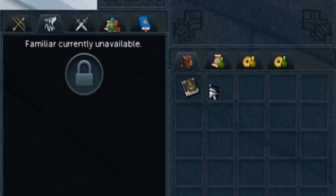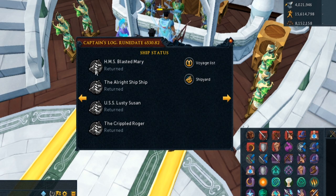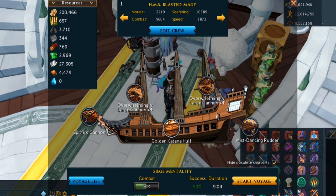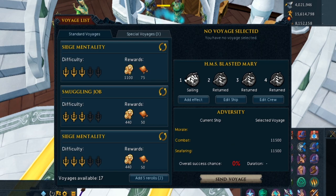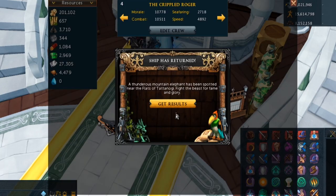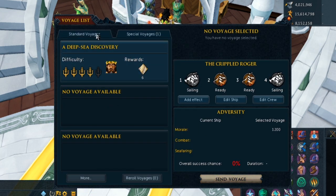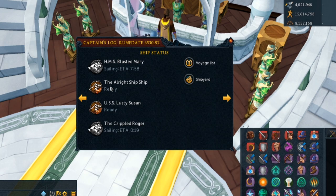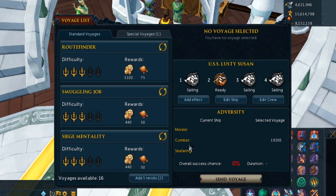Another helpful tip for people who have just started ports: the captain's log can be opened and you can do your ports voyages from inside the log. The only voyages you can't do from the log are story voyages, as they require you to go to ports to see the storyline unfold. Every other mission can be done with your log. This is great because when you first start ports and you're doing missions every hour or two, you can just open up your captain's log and send your crew on the next mission while still maintaining your Slayer spot or doing whatever you're doing in game, without having to go back to ports every hour or two.